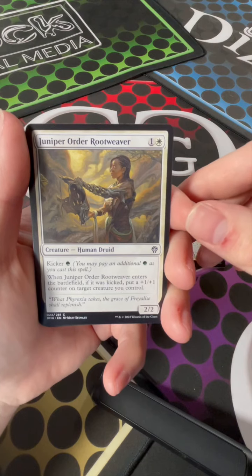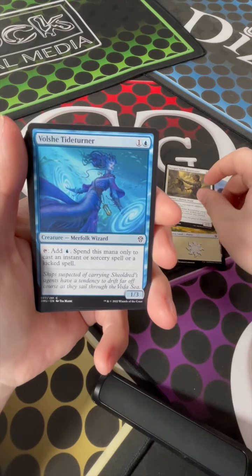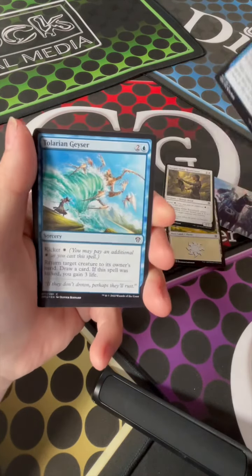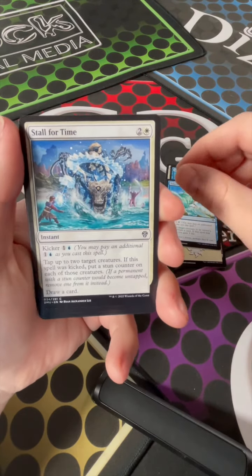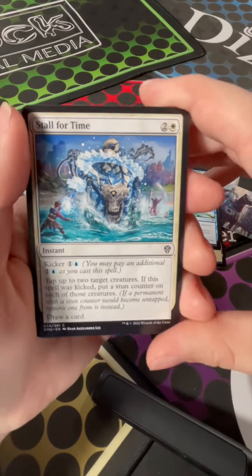Juniper Order Root Weaver. Falshi Tide Turner. Torlarian Geyser. Stall for Time — that's pretty neat. Dang, it's got neat art.